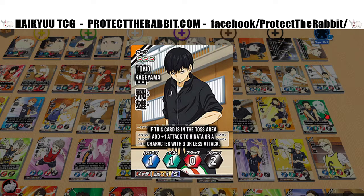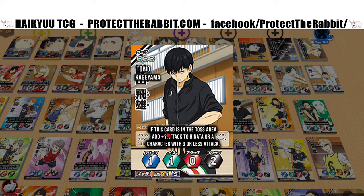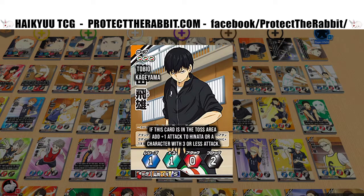Another Kageyama — if this card is in the toss area, add plus one attack to Hinata or a character with three or less attack. So if you have a weak attack, like Daichi at three, and this card is in the toss area, Daichi gets plus one and you're tossing for one. A normally balanced card is now attacking for five — it's pretty good. Stats aren't great but it has block and toss, and serve three.